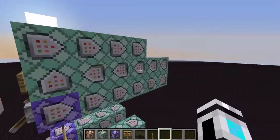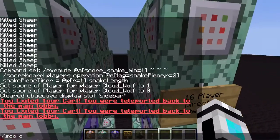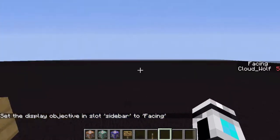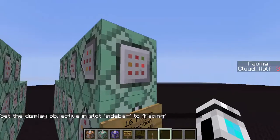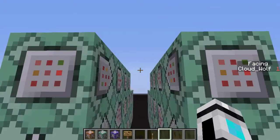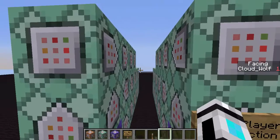It's basically these 32 commands — 16 of them are to set a scoreboard. So if I add a scoreboard objectives sidebar called 'facing,' you can see that as I face different directions it gives me a score of 2, 3, 4, 5, 6, 7, 8, 9, 10, 11, 12, 13, 14, 15, 16 — so it's detecting when I'm facing in 16 different directions.